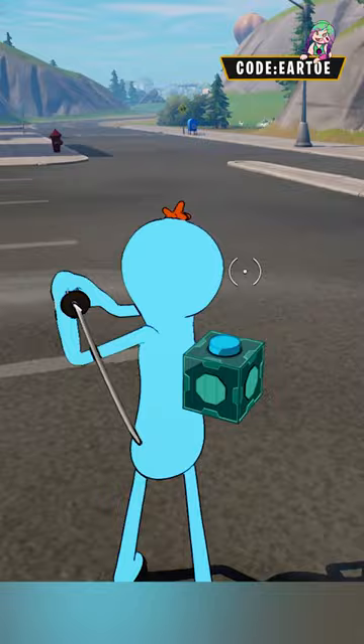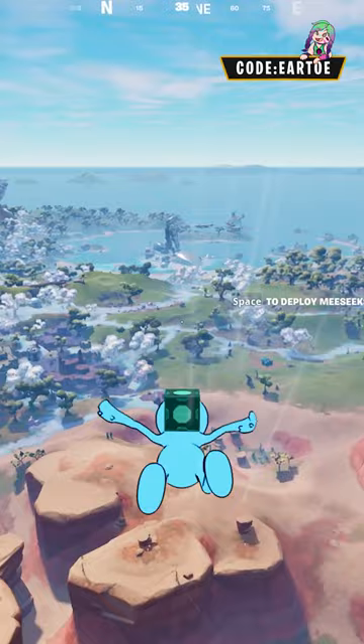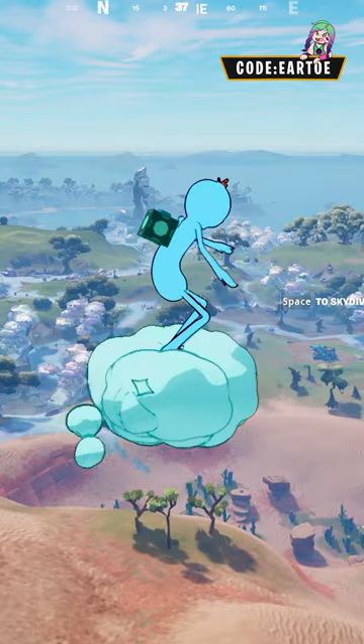And here's some quick gameplay. I tried to see if this back bling was going to react to eliminations — it doesn't — but I still love the fact that we got more Rick and Morty cosmetics in Fortnite. Now check out this glider deploy animation.